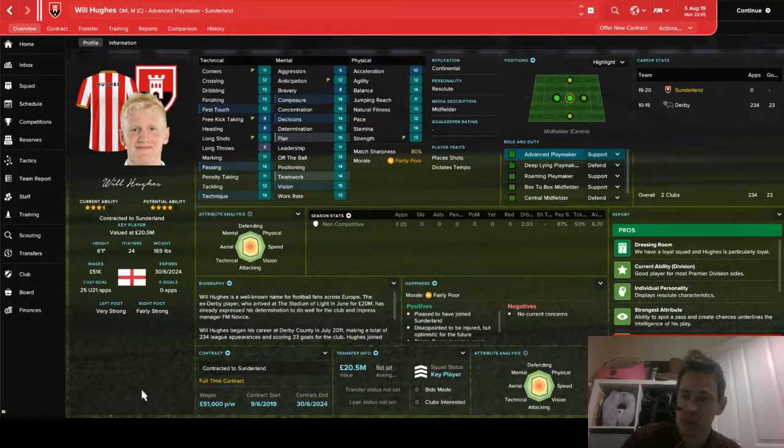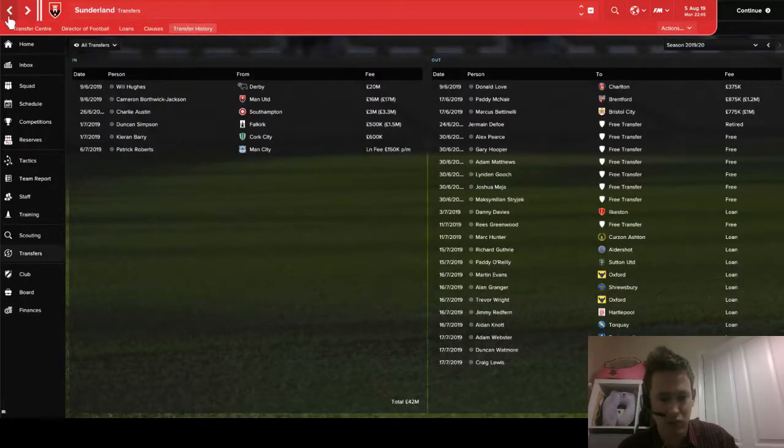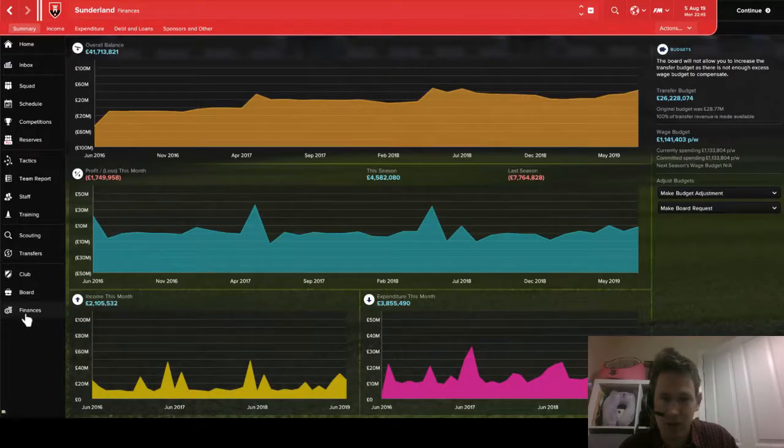My star signing is Will Hughes. I had him secured late last season but couldn't complete the transfer due to budget constraints. I went back in during the summer and fortunately secured him. This guy has the potential to be absolutely sensational. Already valued at £20 million — I spent £20 million, roughly £5 million up front and £15 million over the next four years, which I think is a really good deal. He has 25 under-21 England caps but hasn't yet broken into the senior squad. In all, I've spent £42 million, with £26 million left and 26 days of August remaining.